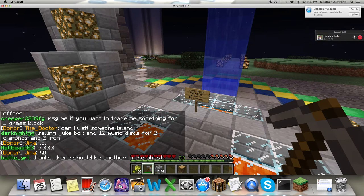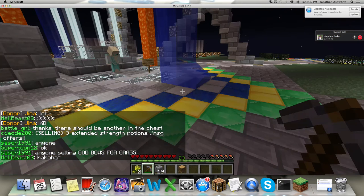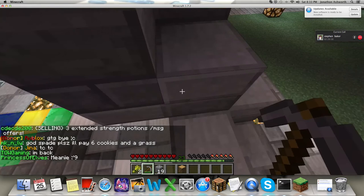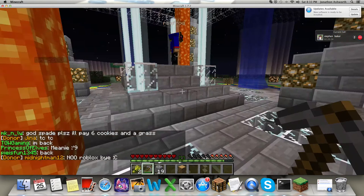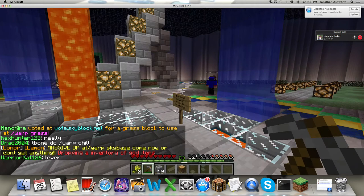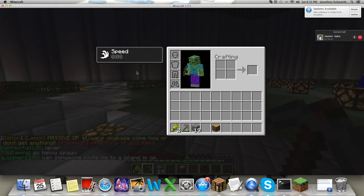If you go to warp chill — spelled C-H-I-L-L — there's this cool place where you can just chill out. I saw someone mention it. It's got lava, and there are like four beacons there. It's a really cool spot.